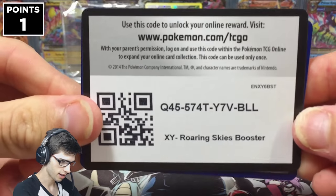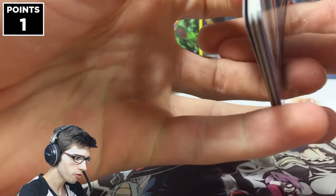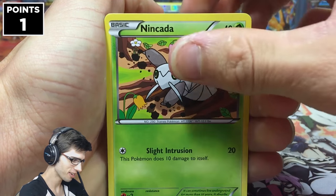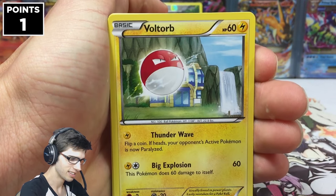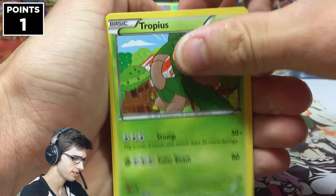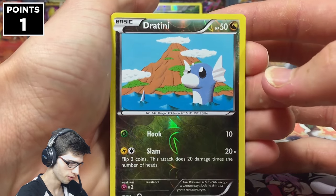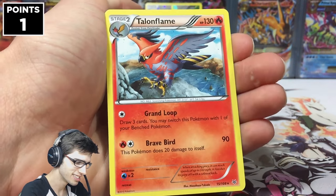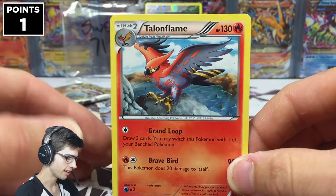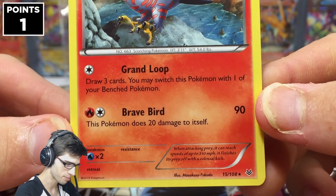We've got the Mega Latios pack next. There is the second code for this one. Hopefully we can get an ultra on the board because I just have not had the best of luck in this MLPB season yet. We've got Shuppet, Tropius, Tranquil, Revive, Dratini — that one is just a common reverse. And our rare is Talonflame regular rare. My luck is just terrible — it is so bad. But this is Talonflame, 130 HP, has Grand Loop and Brave Bird.